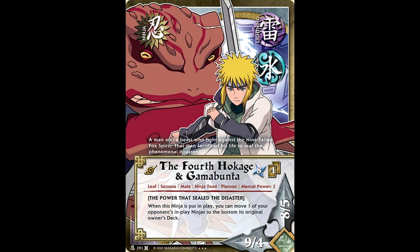While we're on the topic of platoons, they came out with a fairly clever platoon: Naruto and a shadow clone could be a platoon. What's his effect? Built-in Shu the Cat, of course — so your Rasengans can cost one lightning just like the good old days. One important note is you'll notice it says a jutsu card that includes Rasengan in its name. I wonder why they're being that specific about its effect.